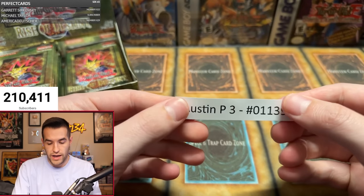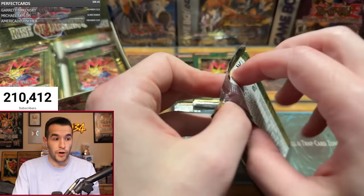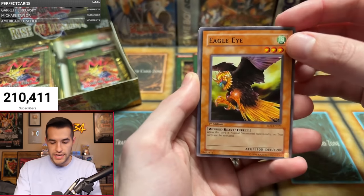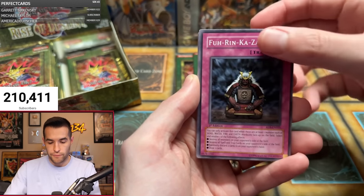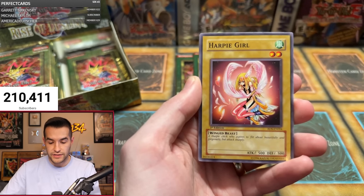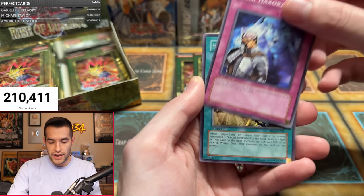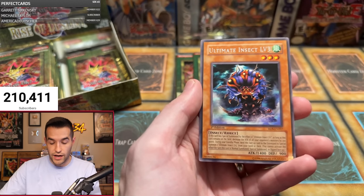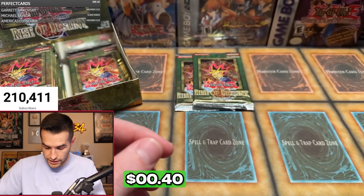Next we have Austin Peay with three packs — we've only had one foil pulled so far. Pack one: Eagle Eye, Element Saurus, Furikazan, Pitch Black Warwolf, Rock from the Valley of Haze, Harpy Girl, Mine Axerx, Harpy's Hunting Ground, and an Ultimate Insect Level 3 again.